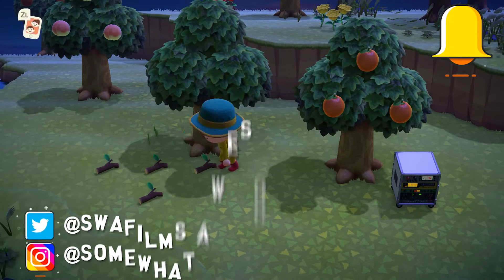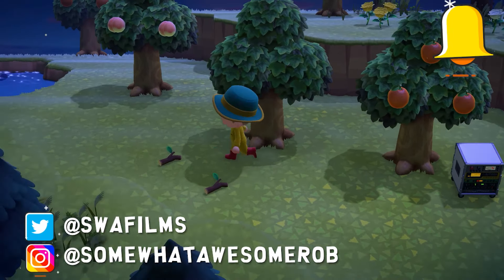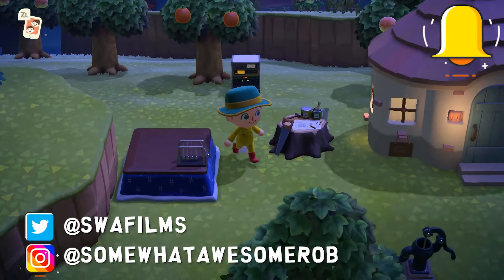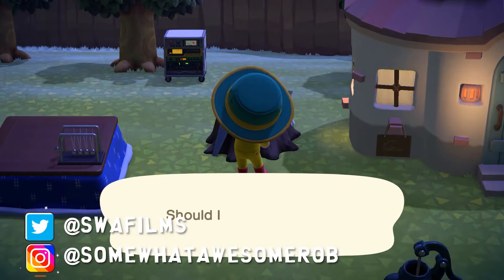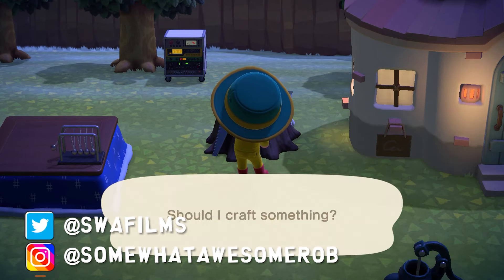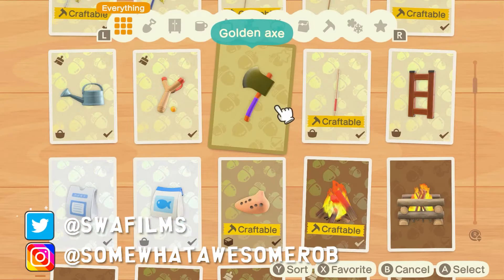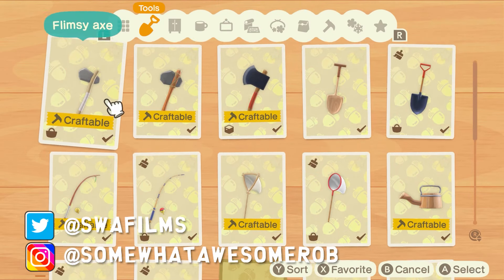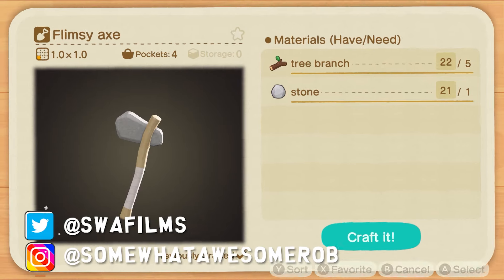If you're not time traveling, you can finally make your golden axe, provided you haven't been wasting your rocks. All we need to do is break 100 axes. We can make flimsy axes out of branches and rocks. Branches are unlimited — just pick a tree, keep shaking it, pick up all the branches, shake it again. Make 100 flimsy axes and break them.